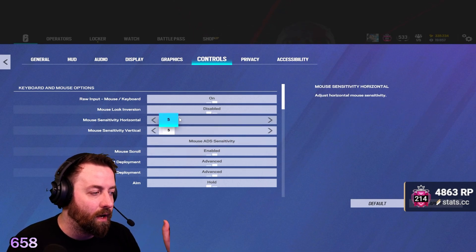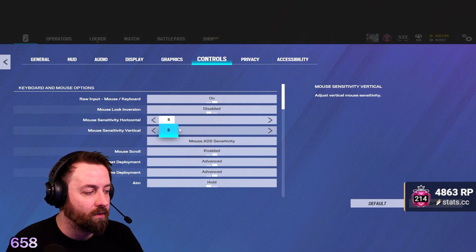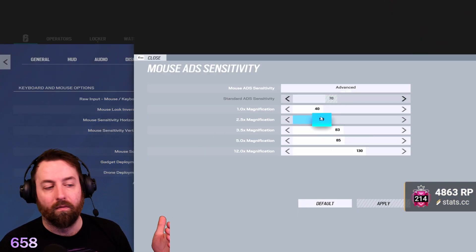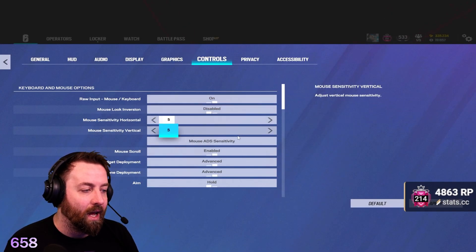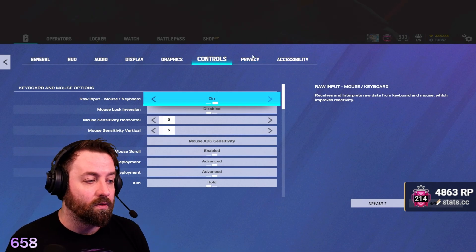Controls — to each their own. I have 5/5 horizontal/vertical mouse. For ADS, here's the 1x — I have 42 and 50 at 50. That's what I like. I'll be going through a couple of settings showing you guys how to find your sensitivity as well.